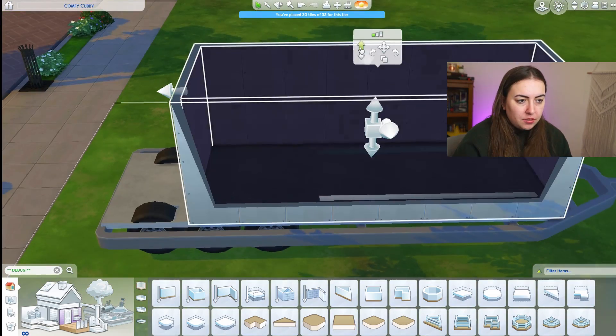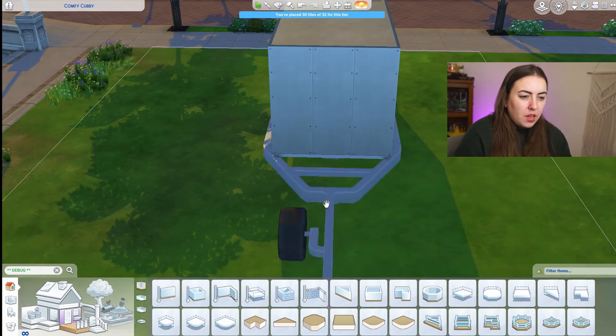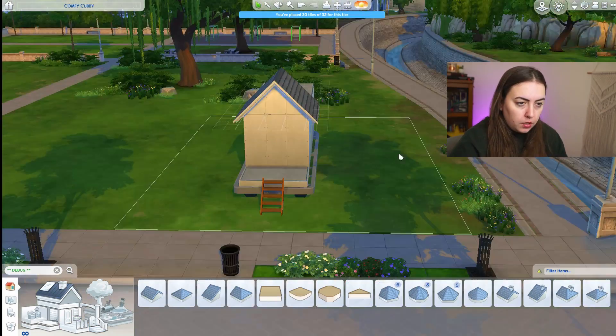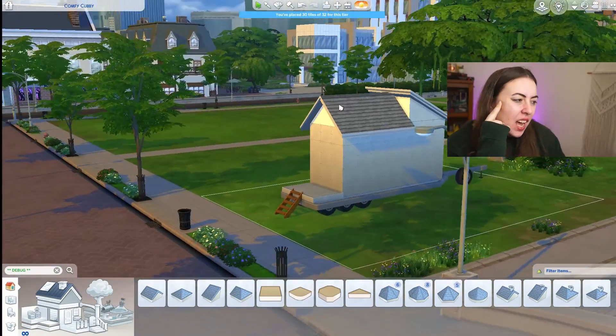So you bring it down now — you can see the things through, just bring it up like a platform, and we still have two tiles to work with. I might pop those out somewhere. Now for the roof, it's just going to kind of be like that — the roof's kind of like that. It's not exactly like the picture, but I think it's kind of fun.